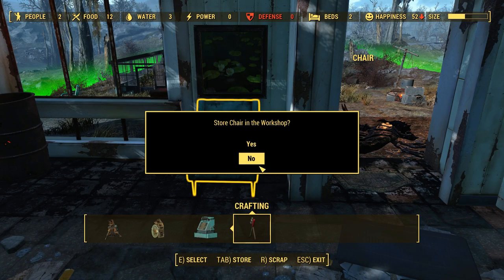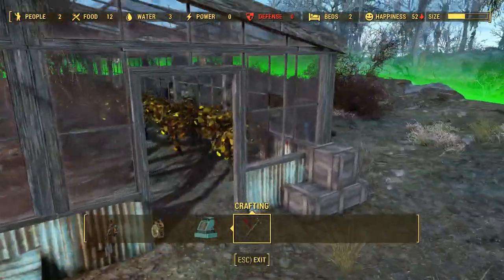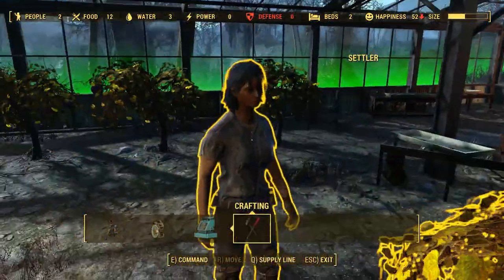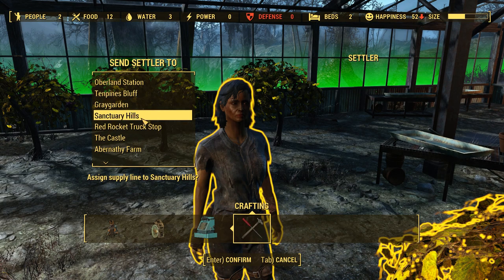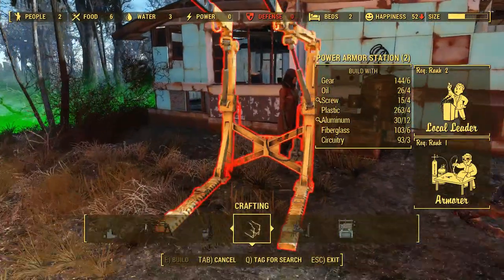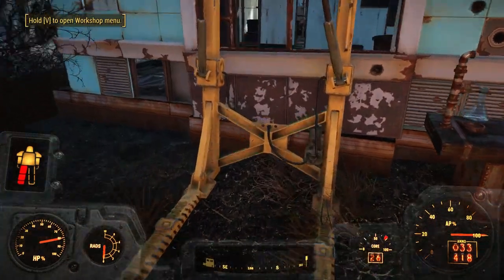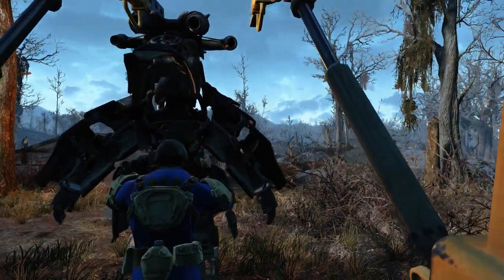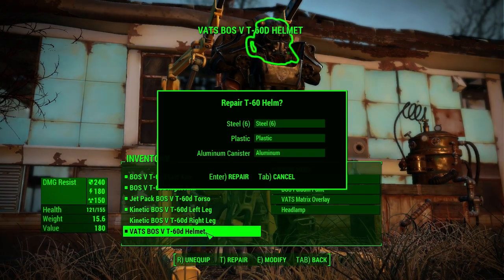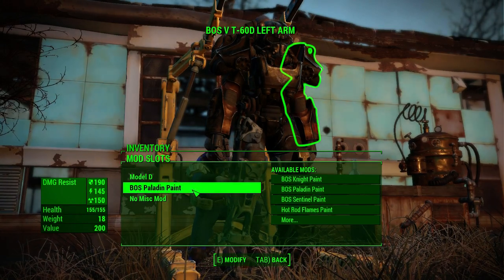Do you guys have the materials to make a power armor station? Not even close. I want to assign you to a job — you're going to do a supply run to Sanctuary Hills. I want to assign you to a power armor station, and that should allow me to throw in this power armor station. Then I should be able to repair and craft. So now let's do some modifications — we have the Paladin paint, but I want to put the Sentinel paint on all of this stuff.